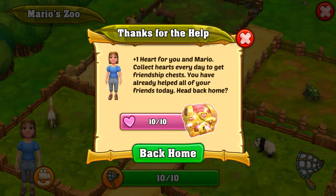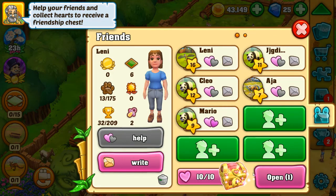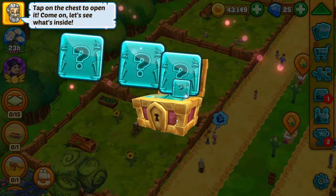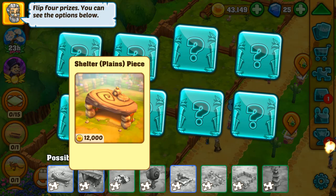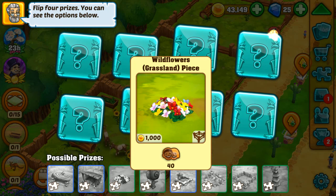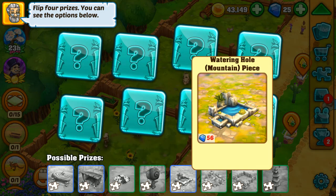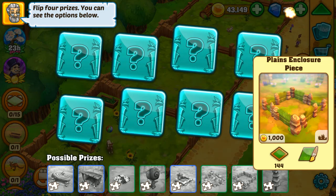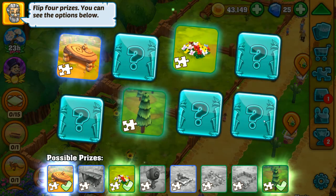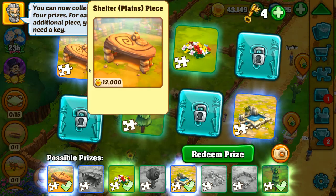We've helped all our friends, so now let's head back home and open the friendship chest. We can get a shelter plains piece, shelter grassland piece, wildflower grassland piece — ooh, that looks very pretty, I want that — play tree, watering hole, plains enclosure, and spruce. We got the wildflowers! So we got watering hole, wildflowers, spruce tree, and shelter.